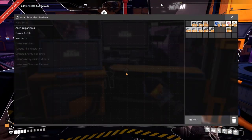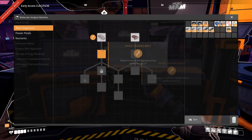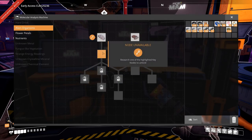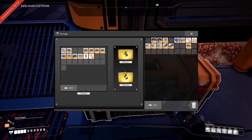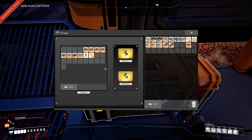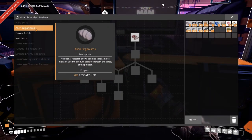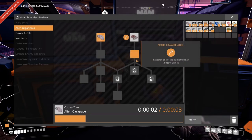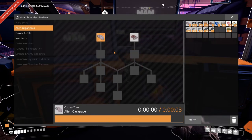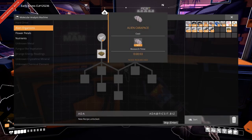Let's have a look at what the MAM does - we can research stuff and I like the new research trees. Let's start researching. We can grab that, we can grab that, we can grab the bacon, we have the barrel nuts. I don't know how long it'll take, but three seconds - okay, that's not too long. Analysis complete, cool - new recipe unlocked!